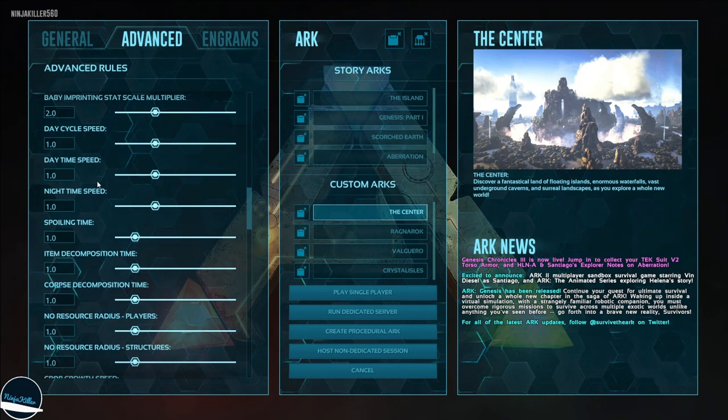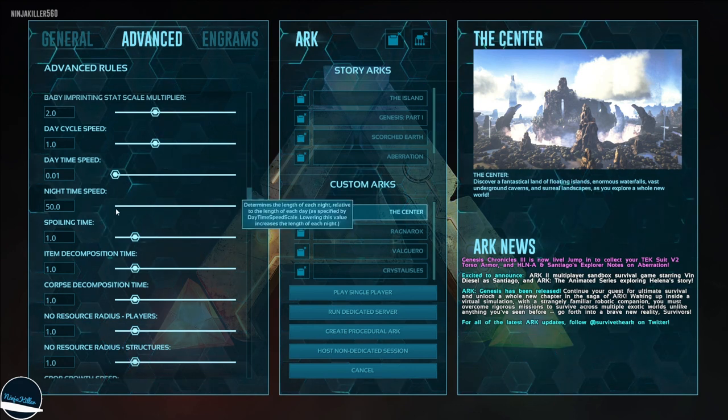Next are the day speeds. I wouldn't adjust these if you're on Aberration, but on any other map I like more daytime and less nighttime. I set the day cycle speed to 0.01 and night speed to 50 — the lower the value the longer the period, so this gives us a long day and a quick night.